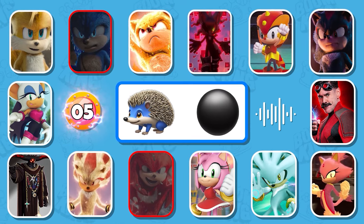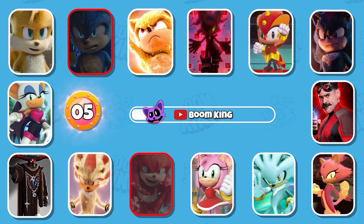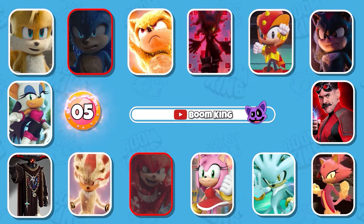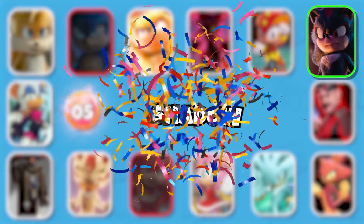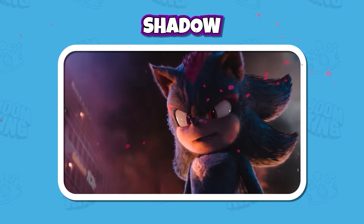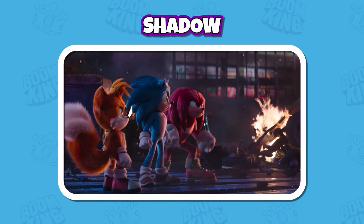Round 5 — guess the Monster by voice and emojis. "You're a colorful bunch. We don't want to fight you." "Actually, Sonic, I would like to fight." "No, no, no!" Absolutely, this is Shadow.